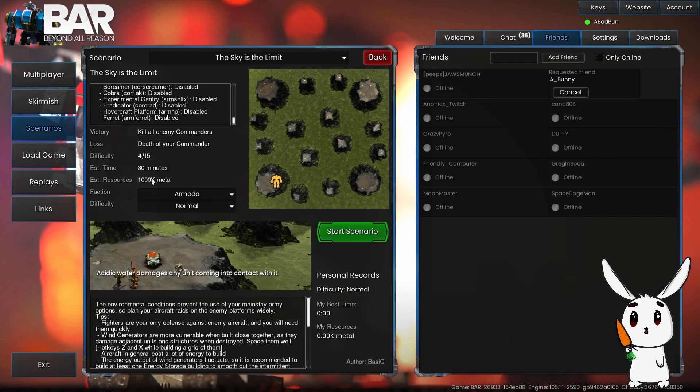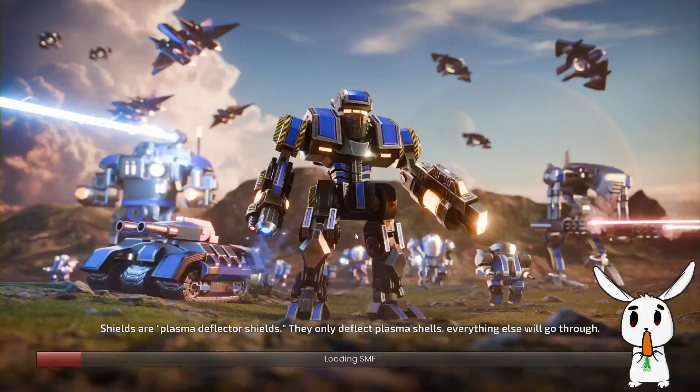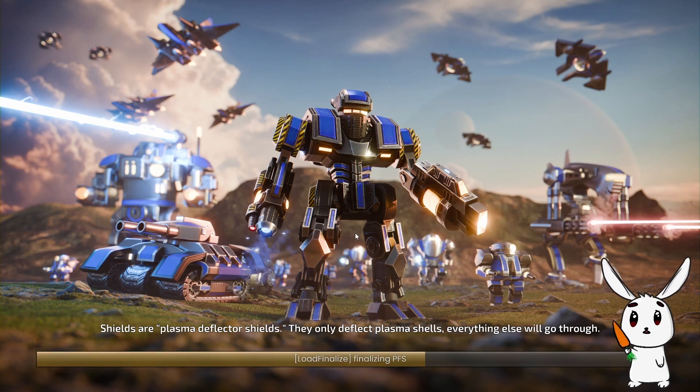A million mil in half an hour. Alright, let's give this one a go. Can't build anti-air defense turrets — only fighters for defence.